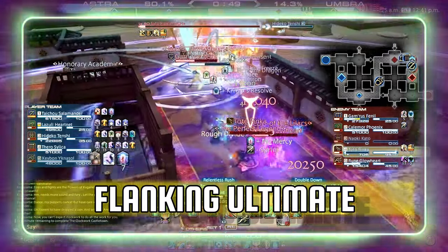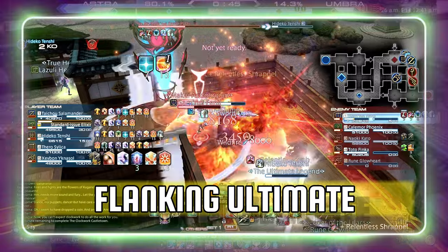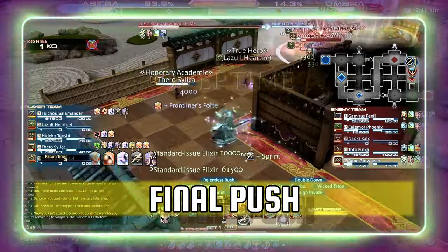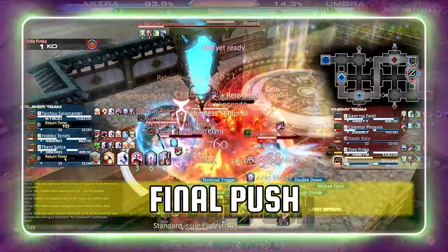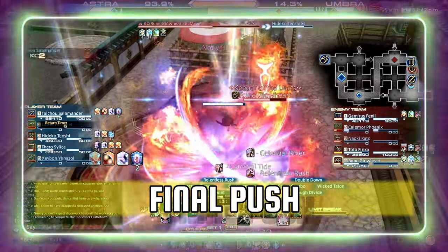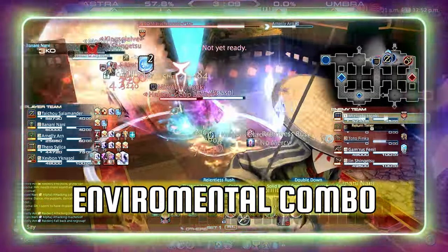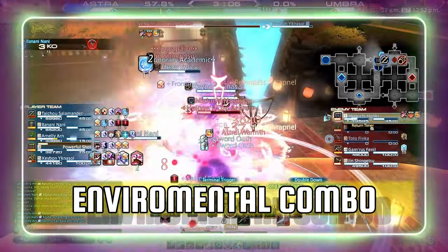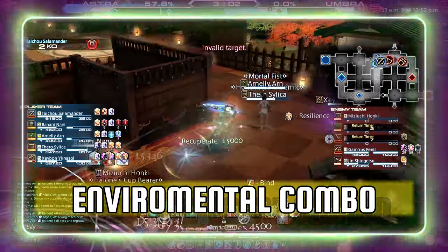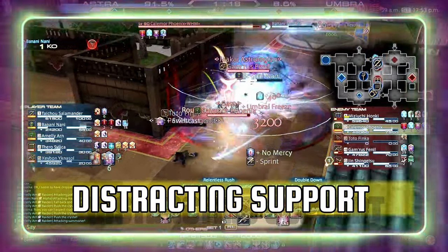One thing to keep in mind is just how fast a Gunbreaker's limit break charges. We all know how fast White Mages get theirs, and there is one in almost every game. You can not only keep up on the charge rate, but can also double combo off, destroying all unfortunate enough to get caught within. I also find great success comboing off with Dragoons, Dancers, Black Mages, and Summoners. The Gunbreaker's ultimate without a doubt works well with any class, but the devastation really shines with jobs whose limit breaks affect large areas and deal huge damage.